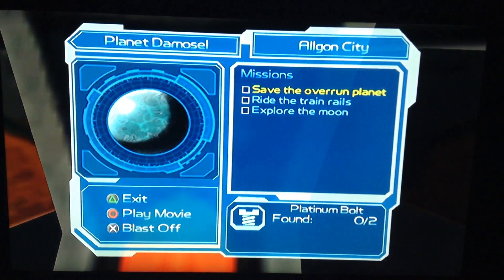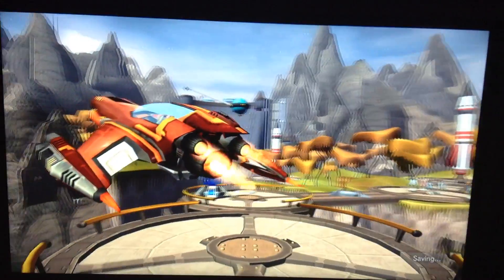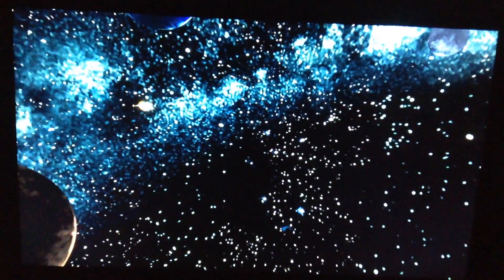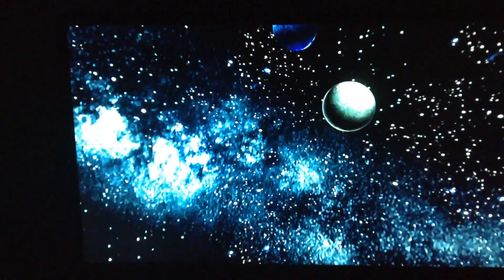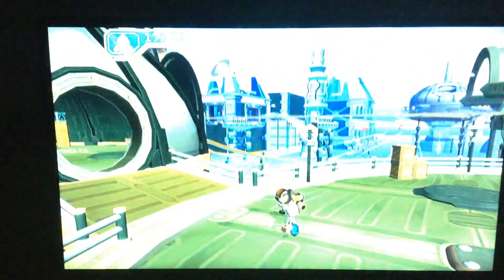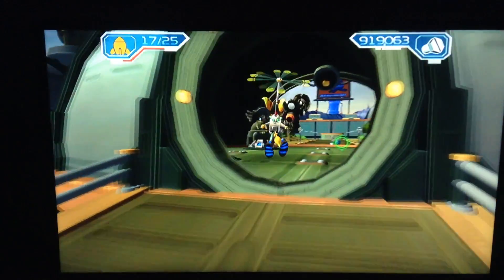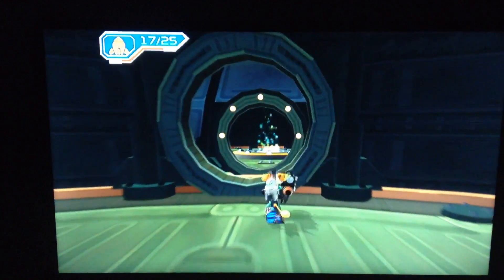Let's go to Planet Damosal, Angla City. So there are two missions on this board: the main one is to protect the city, or we have to go and investigate the city to see what's happening to the protopets. And number two, there's another Giant Clank battle, but I'm not going to spoil the surprise. Get some bolts. If we look up ahead and turn over here, you see there's a path for Giant Clank. We'll get into the main mission in just a second.